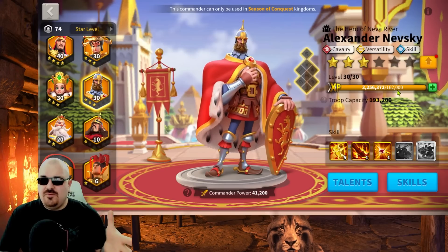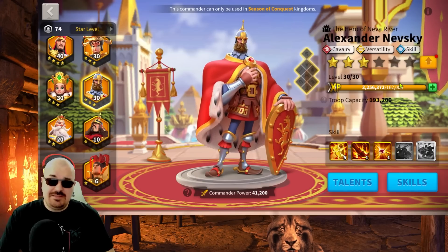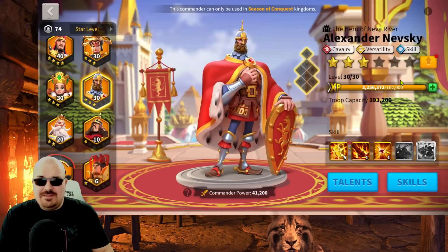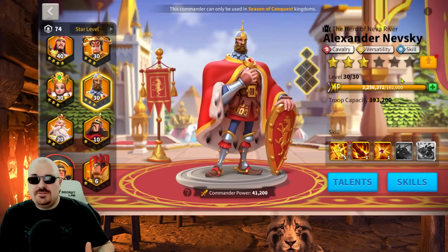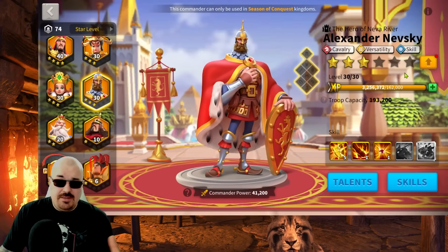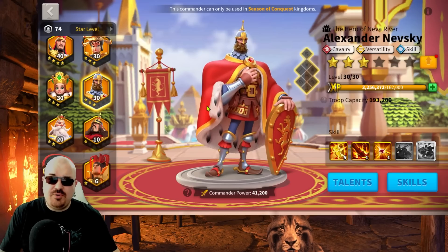Everybody wants to get kills — that's the reality. You don't want to just say 'at least I'm useful for my team.' You want kills too. You look at your stats and see 300 million kill points, then look at someone else with 2 billion kill points and wonder when you'll get there. You need the right commanders, resources, and speed-ups. Resources and speed-ups are easy to acquire with all the current game events, but you also need to invest in the right commanders.